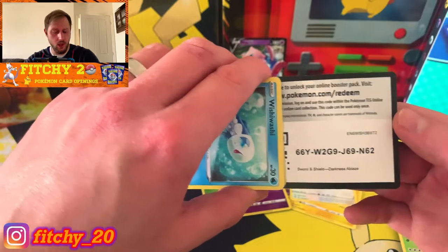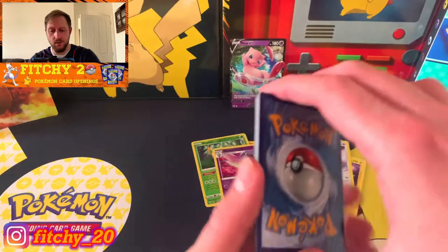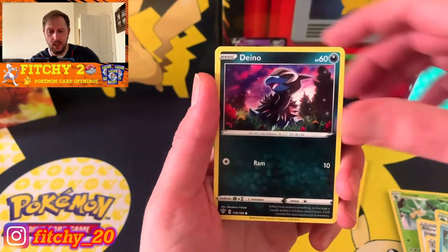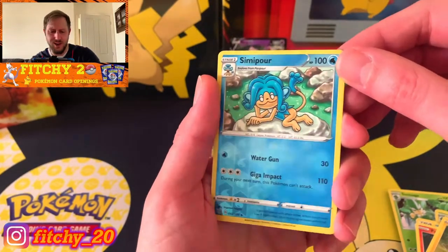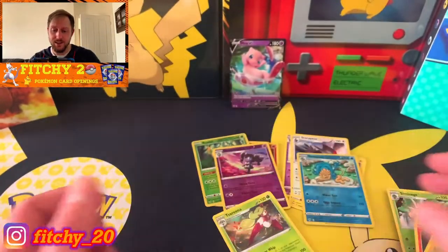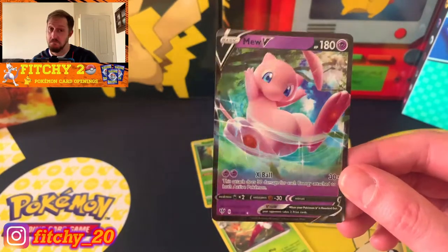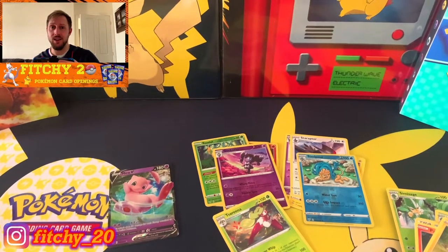There's the final code card for today. Let me know if you get anything good. Going for some last pack fire. Darkness energy, a Simisage, Billowing Smoke, Turbo Patch, Wishiwashi, Pansear, Mareep, a Simipour - strange looking Pokemon - and behind that is Serena. I need the Serena in reverse, but it is what it is. Our only hit today is the Mewtwo, which is a duplicate I'm not too fussed about anyway. Thank you all for watching, catch you next time!